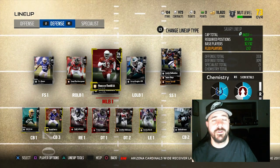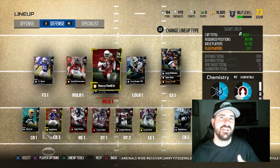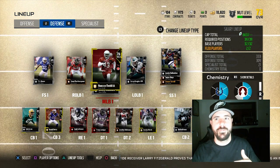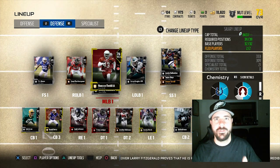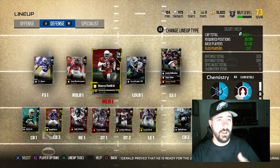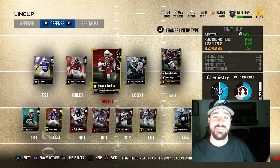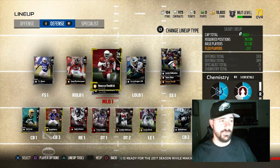Do not be afraid of the 60 overalls and the silver card. Don't be intimidated by that. Look at their speed and their height — that's what's going to help you catch people from behind, get in position for interceptions, and get to the running back when they run the ball. When you use somebody, being tall, fast, and able to hit is amazing. That's what those guys can do.